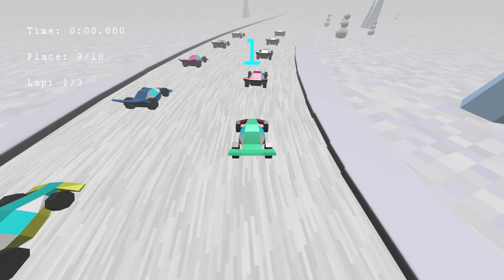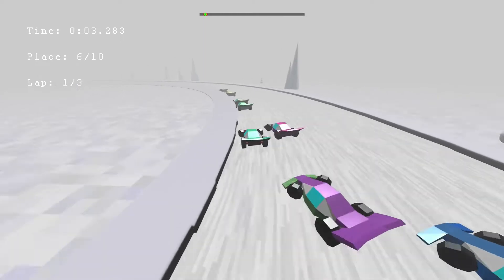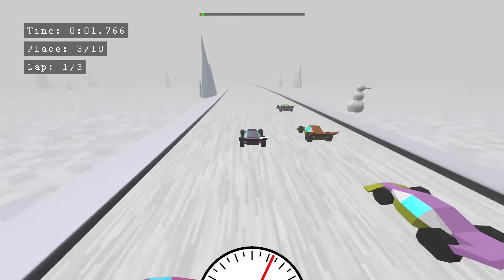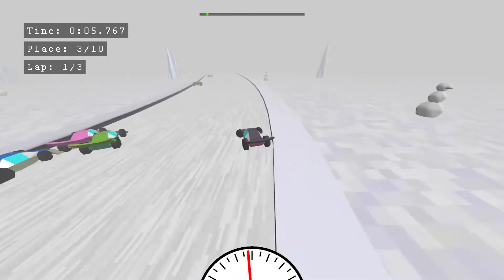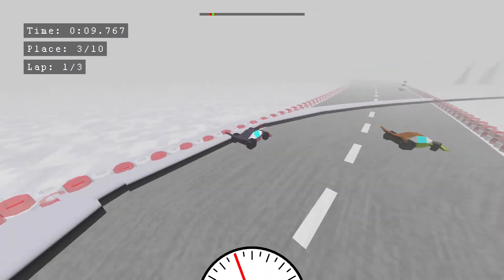Then I added a new track type filled with snow and cool icy spikes. I also added a speedometer at the bottom of the screen. In retrospect, that was a pretty bad location for it, because the player's vision is mostly concentrated in the upper part of the screen where the track is.